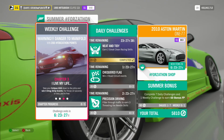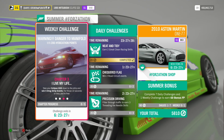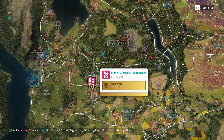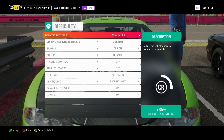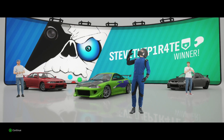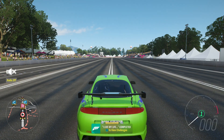Chapter 3: I Live My Life. Take your Eclipse GSX down to the strip and win 5 drag strip events — for those 10 seconds or less, you're free. There's really no need to create any blueprints for this whatsoever. Just fast travel to a drag strip event — I'm going to use the Horizon Festival drag strip and go with the event the game has created. Make sure you use the Eclipse GSX, set the Drivatar difficulty to something where you know you can win, then drive back to the start and do the same again 4 more times. And that is I Live My Life completed.